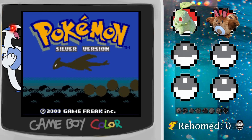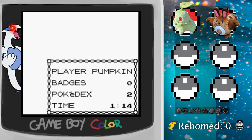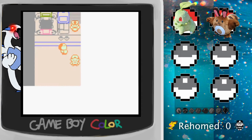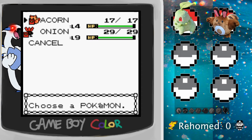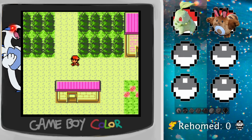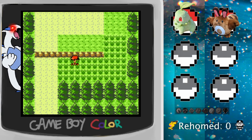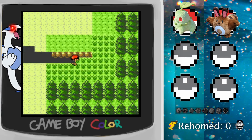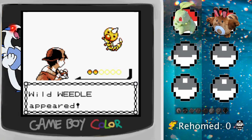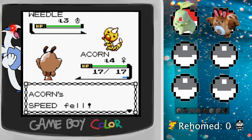A whole month later, finally turning this game back on. Usually if I haven't played a game in forever and I'm at the beginning, I just totally restart — but I can't do that here, that's super illegal. It's time to go up on the map. Route 30 for my first encounter, but I don't really encounter anything, it's just a bunch of Caterpie. So I figure I'll just level up my team while I walk around so I don't get totally destroyed by the trainers.